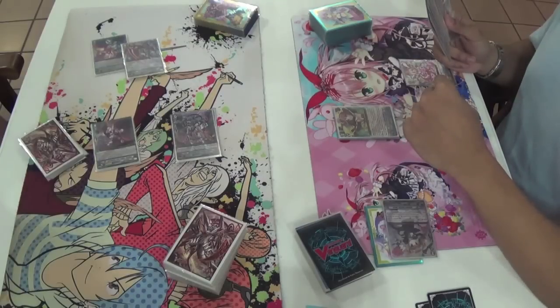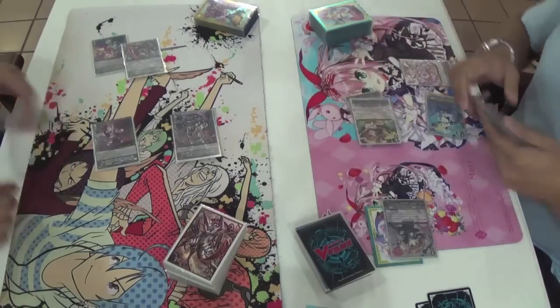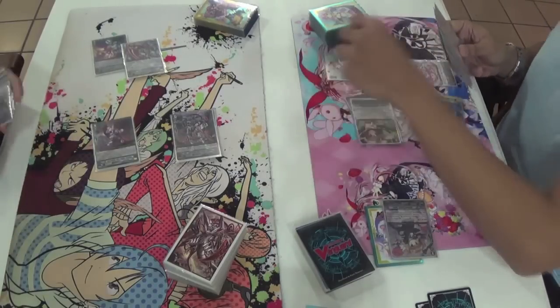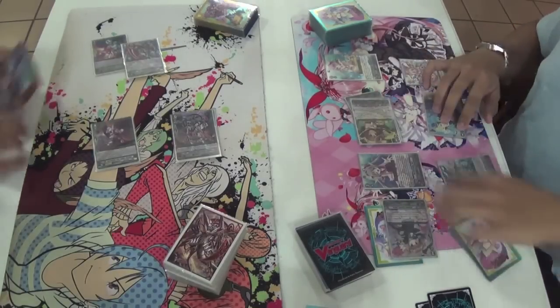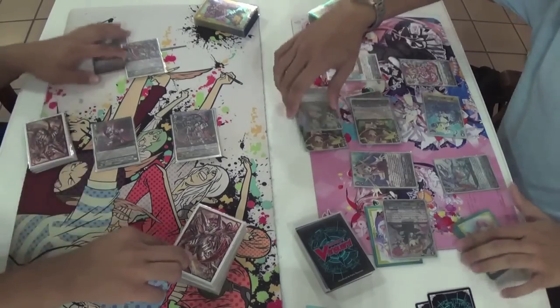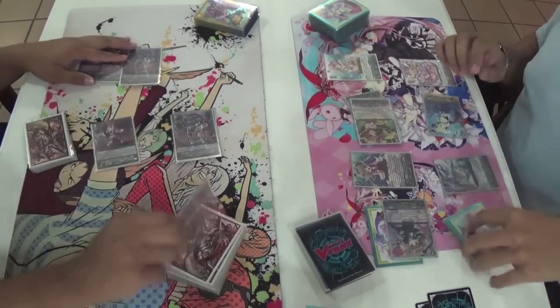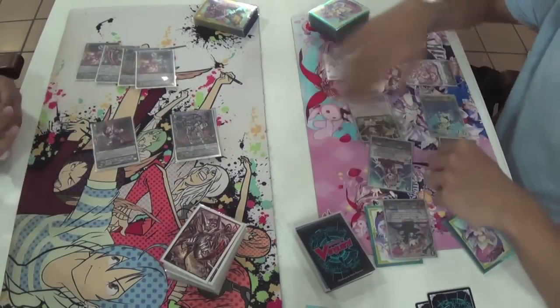Slinging at the crit against Chaos Breaker when they're at two isn't too scary for the Chaos Breaker player, but there is the chance that the Bermuda player just double-crits and you die. Hits nothing, which probably puts the Chaos Breaker player at ease.